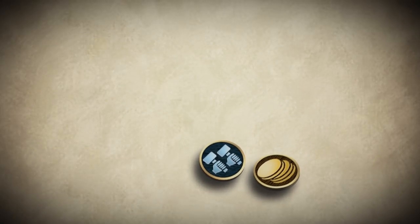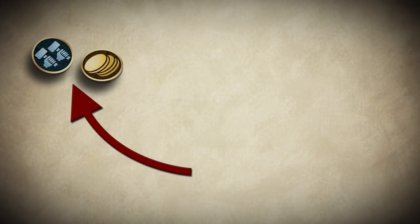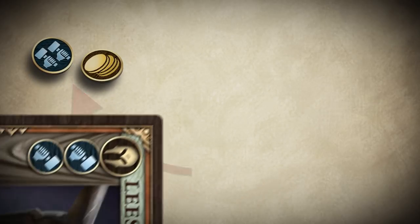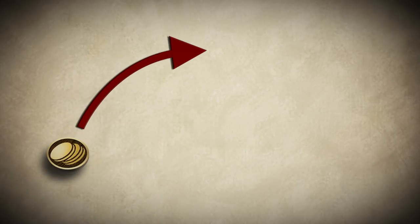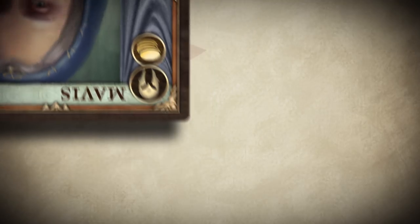After you have played as many cards as you want, any remaining resources are passed clockwise to the next player, who may then use them to build and hire cards from their own hand. This process continues until all players have had a chance to play cards, or there are no more resources left.